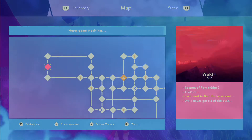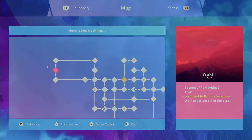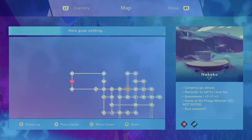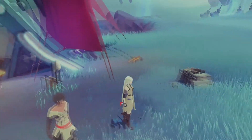There is still this spot on the map — bottom of the flow bridge, that's it. Just need to find the hyper rust. We'll never get rid of this rust. That makes me think there's still something to do there. There's that big enemy — maybe if we kill them, we'll get another piece of hyper rust.